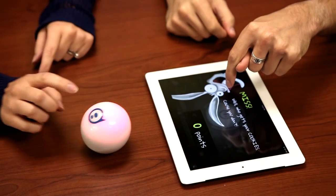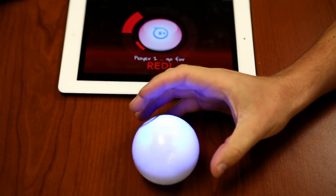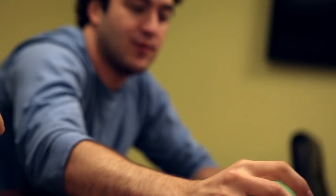Color Grab was a game we wanted to make for lots of people to be able to play around the table when you just have one Sphero, and it needed to be dead simple. All you have to do is grab Sphero when it flashes a certain color as fast as possible. It's really good for families, late night parties, just a group of friends sitting around a table.